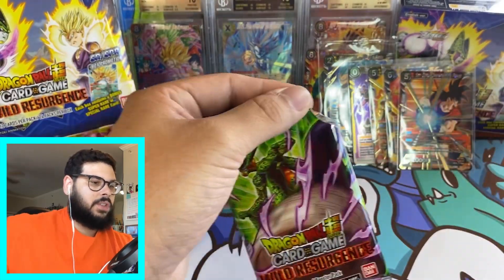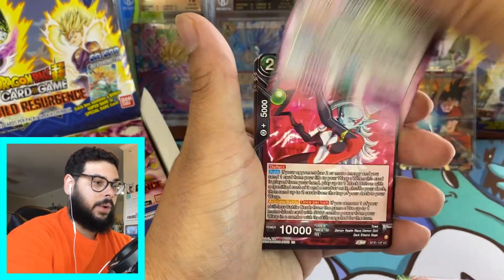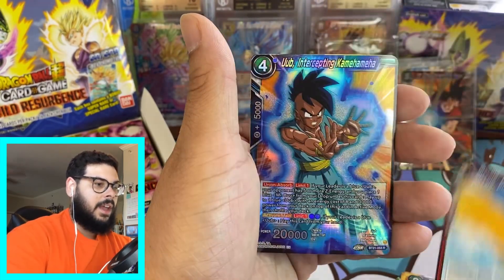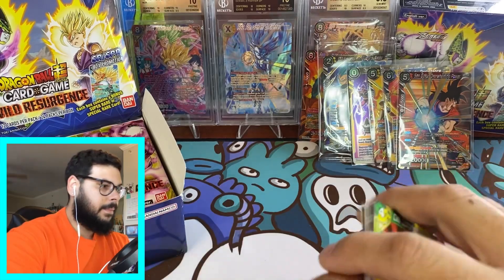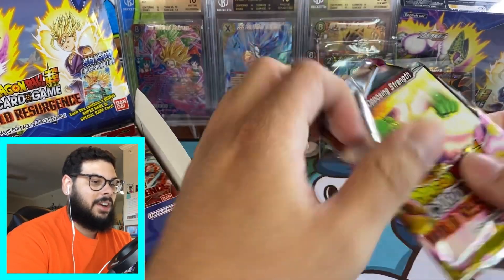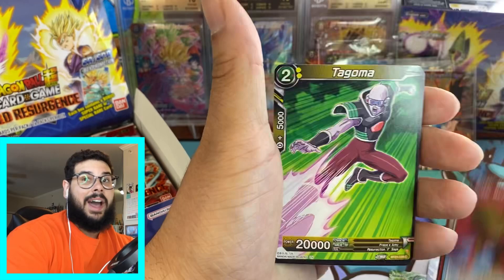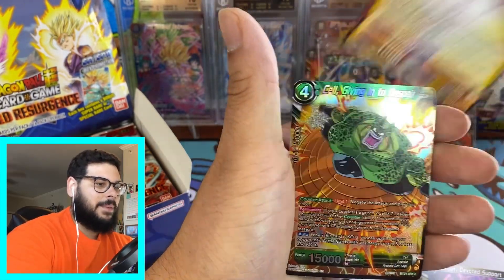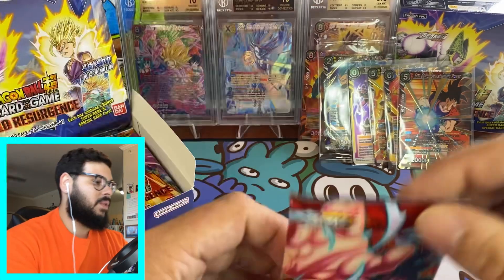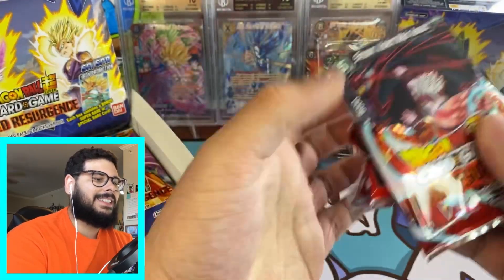We're going to finish it up with the booster box. There should be two special rares on this right side — hopefully something even more crazy. Ox King, Master Roshi, Dr. Mew, Cellbirth Omen. Maybe this box was a setup — you guys saw how it was busted. Maybe they grabbed all the special rares and the SCRs. That would be so sad. Two packs in on the right and still no special rare — does that mean an SCR is coming? Come on, let's make this video crazy. Smash the like button for some good luck.